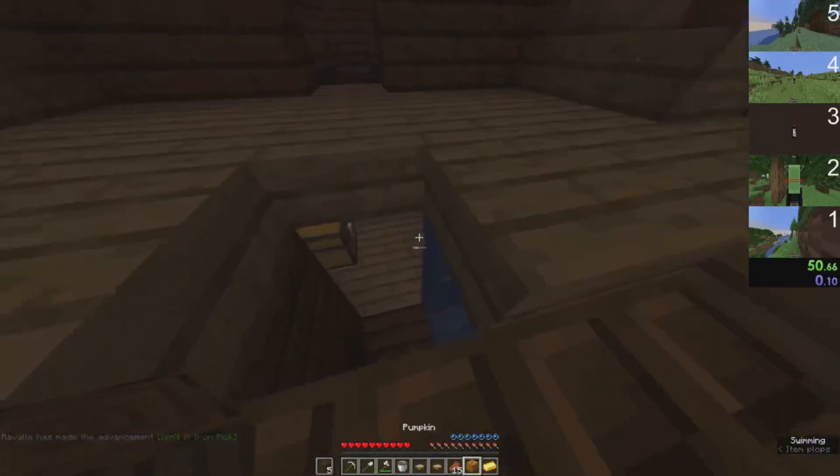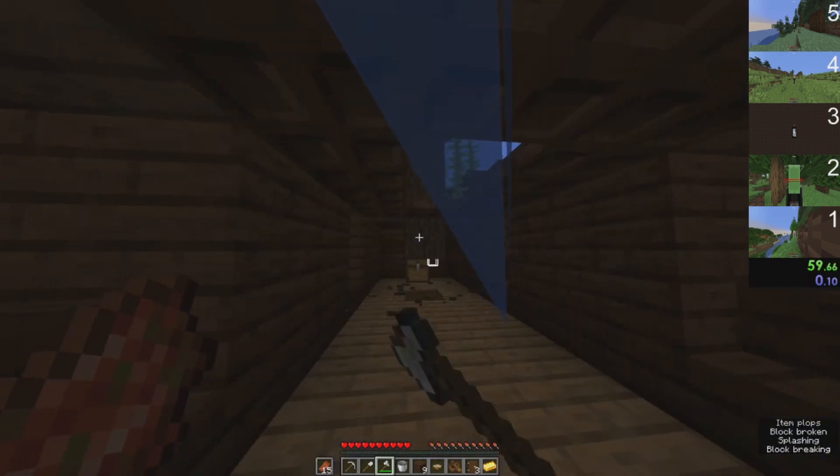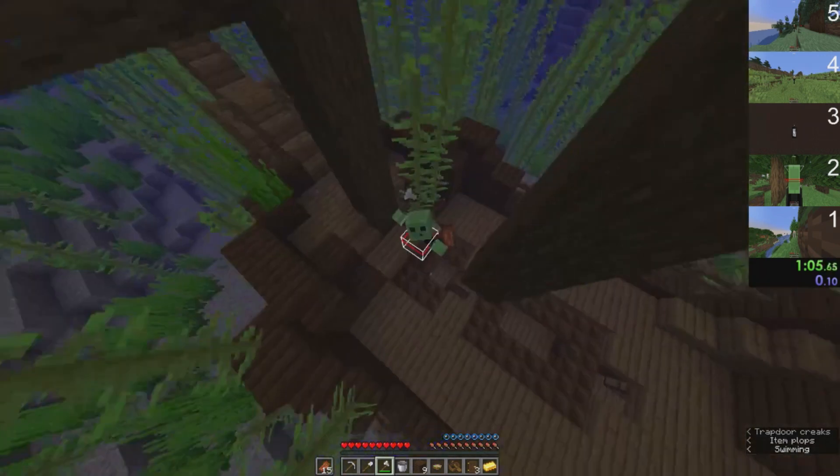The second reason is that runners are wasting a lot of time on seeds on which there is a low probability of entering. Our data suggests that an average of about 55% of a runner's playtime is spent on seeds on which they don't enter. The few seconds spent on each instance to check if it's playable add up.